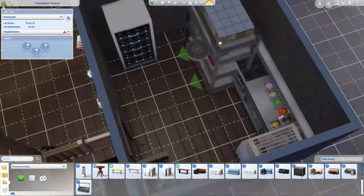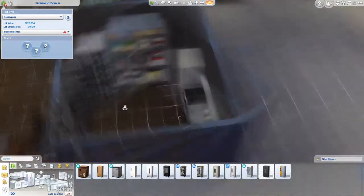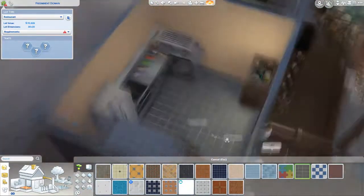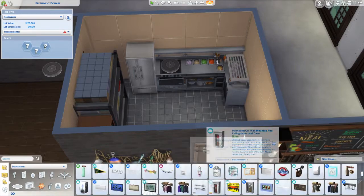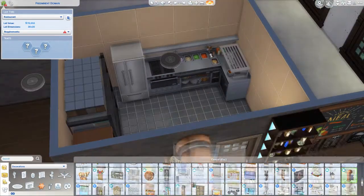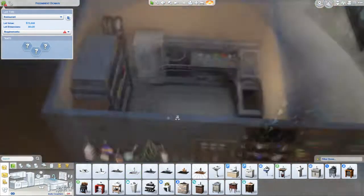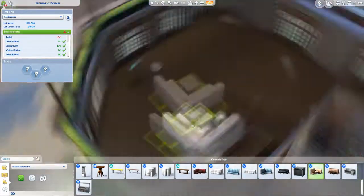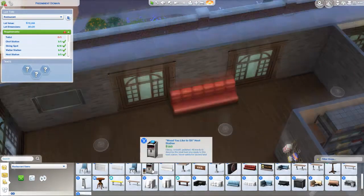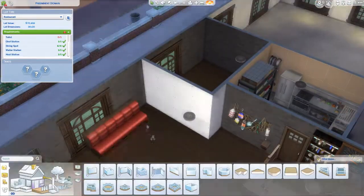Pretty much what I intended for this lot is that it works both as a restaurant if you have Dine Out, and also as a pub for the base game. So if you want to play with this as a restaurant, you can totally do that — you can change the lot type to restaurant and it has everything it needs. Right now I'm building the kitchen with the items from Dine Out so that you can have a cook and all that. And later on I'll change the lot type to bar. You can find this in the Sims 4 Gallery by searching the LouisSim hashtag.